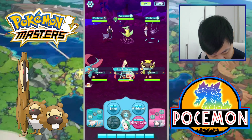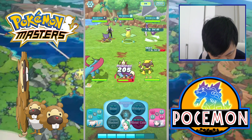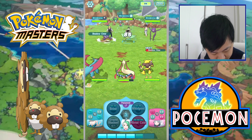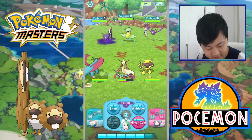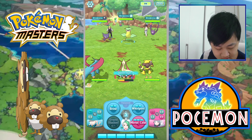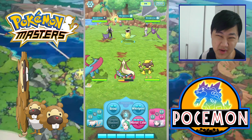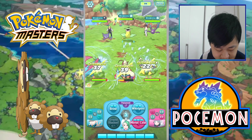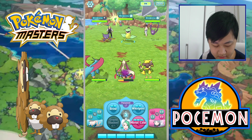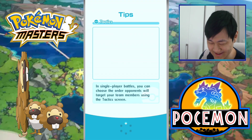68 damage — not bad. We take 60, then 74 on a crit, 12 and 11 from Bullet Seed, Air Cutter crit does 39. We're basically healing much more than the damage we take, as long as we don't get DOT. This guy can definitely tank and heal. I think Milotic is great — really, really great. The dude also does decent damage, which we're not going to showcase today.